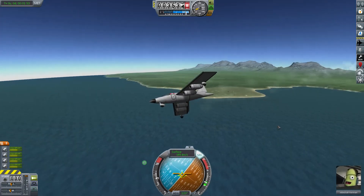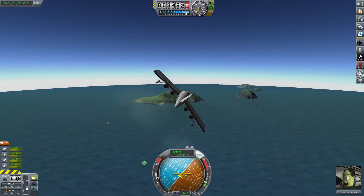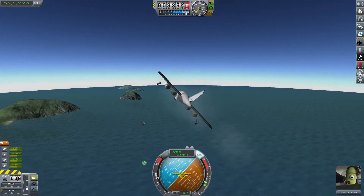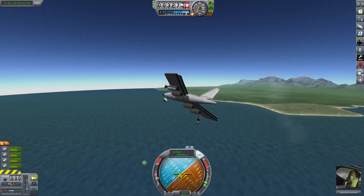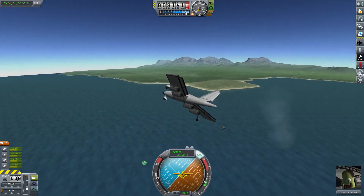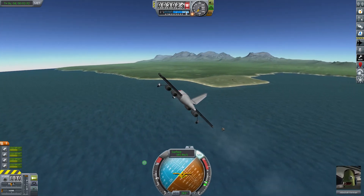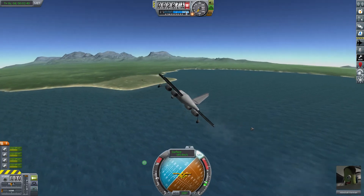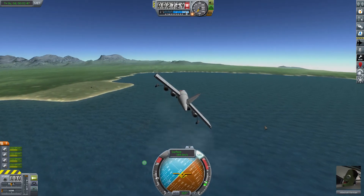Wings over, pull back on the stick — try to get as aggressive a turn as possible without losing too much altitude. I'm not just going to point at the KSC here. I'm going to try to come all the way around until we're due north, run perpendicular to the end of the runway, and then try another 90-degree bank once I'm even with it to get lined up.